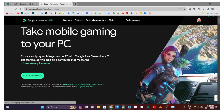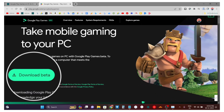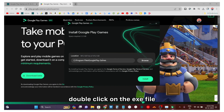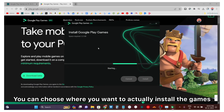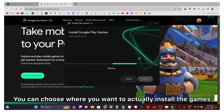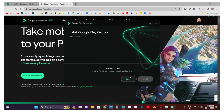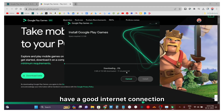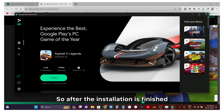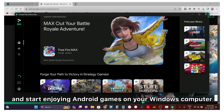After that, go to the download option and you will see the Google Play Games Beta screen. Click on 'Download Beta,' and after the download is complete, double-click the EXE file. You can choose where you want to install the games, then install the program — it's going to download a large amount of files, so make sure you have a good internet connection. After installation is finished, just sign in with your Google account and start enjoying Android games on your Windows computer.